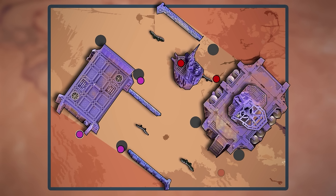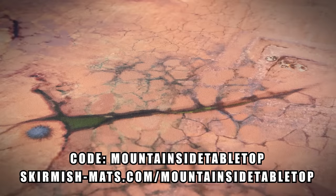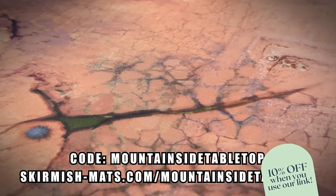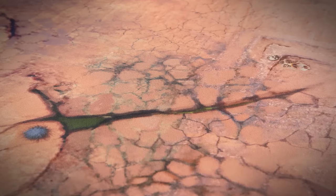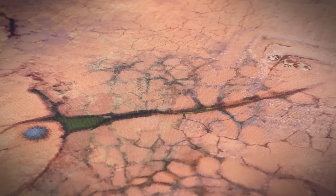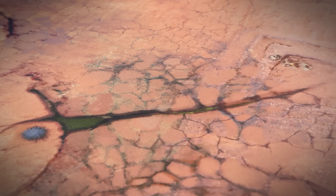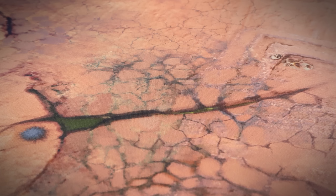Speaking of wiggling, if you like the mat we're playing on, you can wiggle your way over to skirmishmats.com. We've got an affiliate link in the description. If you've been trying to buy a mat from them in the past few months and noticed their website wasn't taking orders — well, they're back up and running again, taking orders. You can hop over there and pick up your Desolate Dunes mat, it gives us some money and it gives you a sick mat.